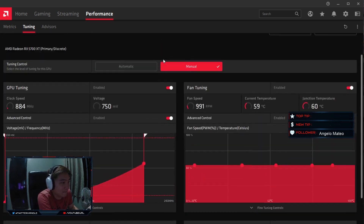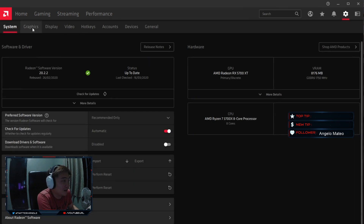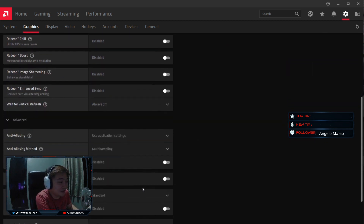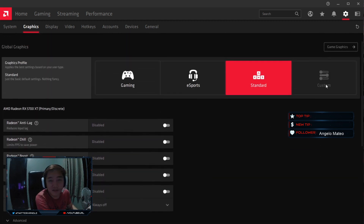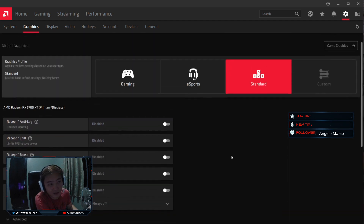For most of my games, I go to Graphics under Settings in Adrenaline and set it to Standard, as advised on the internet. Set it to standard and turn off everything. But there is one thing you might miss: under Advanced, there is the Surface Format Optimization. You have to turn it off too, because when I set it to standard, I noticed that this was still turned on — enabled. I disabled it and the crashes went away.